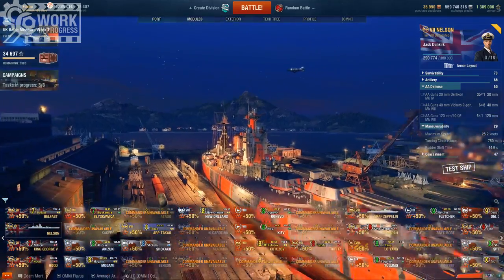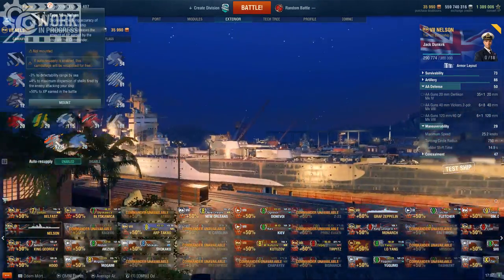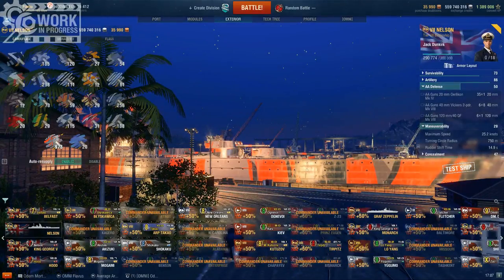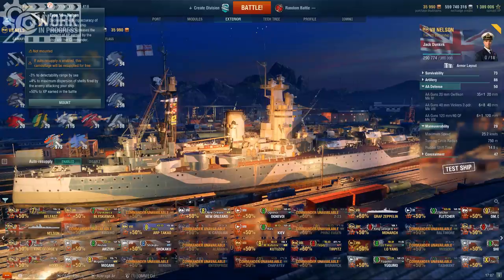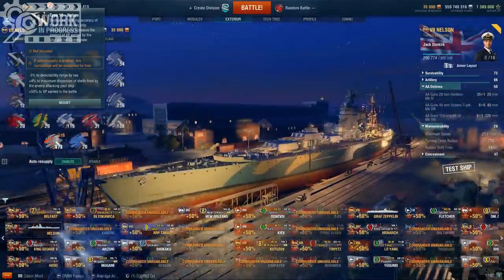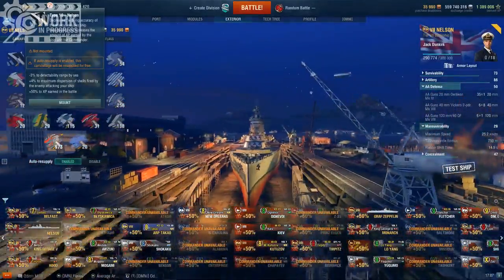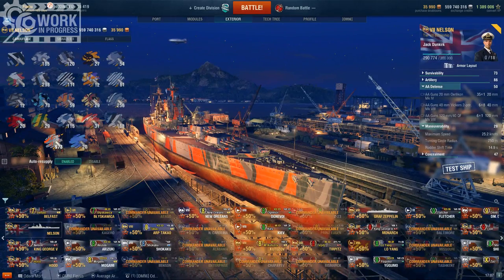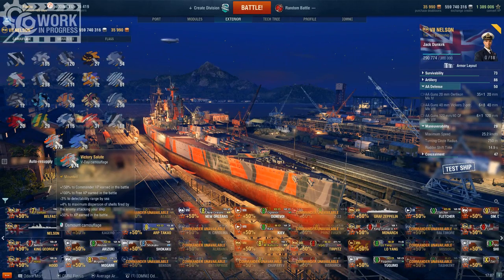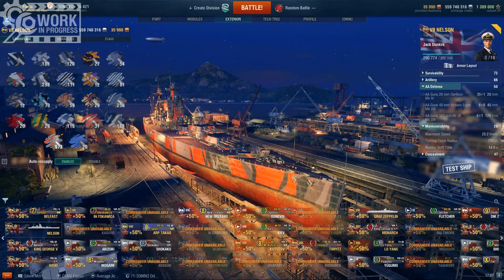And the camo — might as well show off the camo. This is the default premium camo, and it doesn't actually look that bad. It's a decent looking camo. The bonuses are pretty standard for a premium — 50% XP — but no real extra special thing on top. The camo I used myself is Victory Day, which was on sale during Victory Day — it's an amazing camo that I pretty much use on every ship.